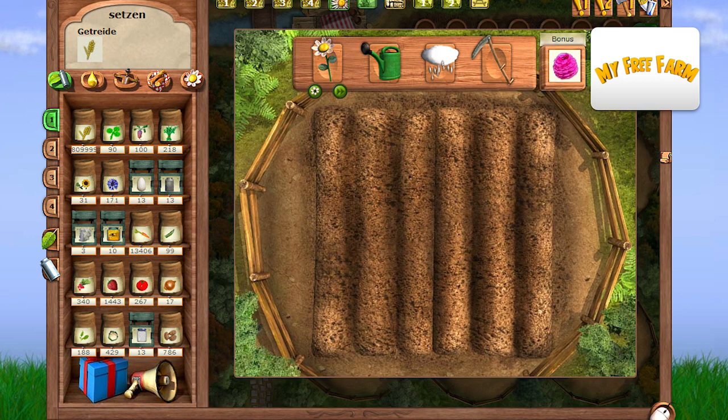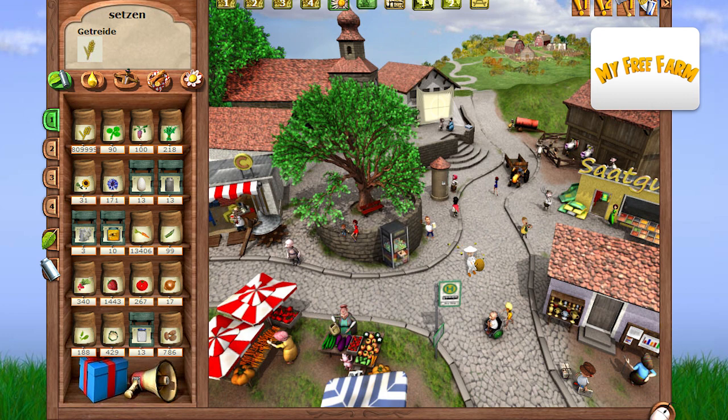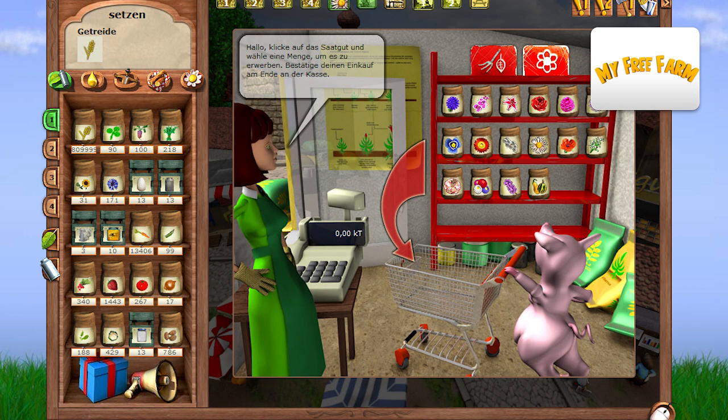The flower meadow contains 36 fields. You can get flower seeds at the seed retailers in Mootown. Check out the new category.